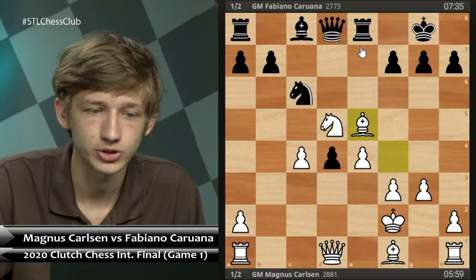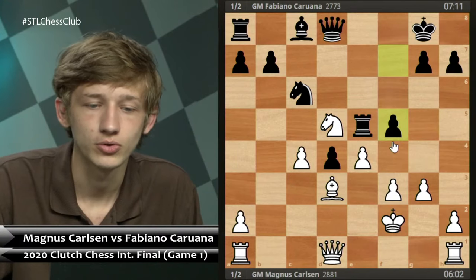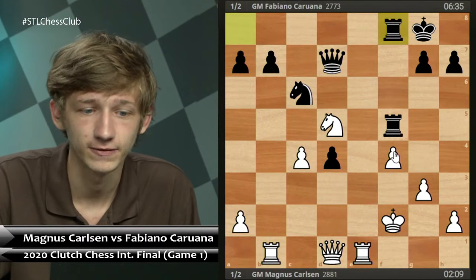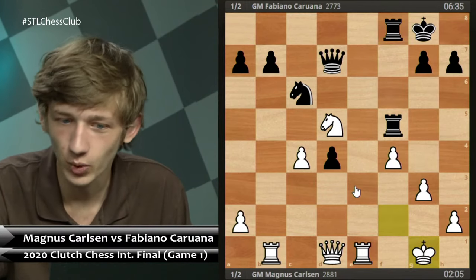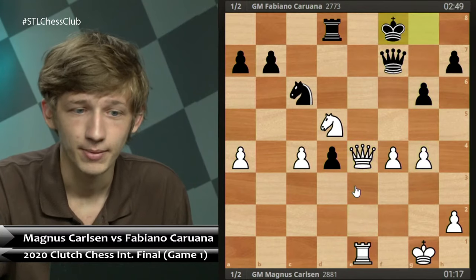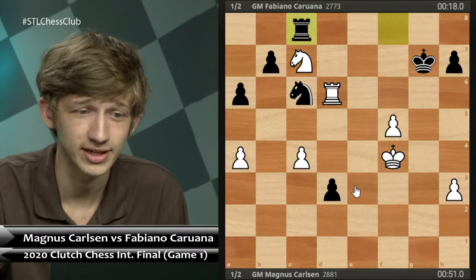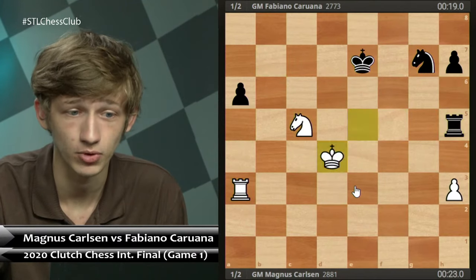Re1 was played and Bf4, White got some nice activity. After Nd-e5 a trade of bishop for knights, Bd3 blockades the pawn. Fabi tried f5 to create counterplay; after Re1 fxe4 Bxe4 Bf5, takes takes f4 Qd7 Rb1 Ra-f8. Magnus pushes on the kingside eventually but doesn't quite get enough — queens come off the board and this endgame may be technically winning, but out of nowhere Magnus hung all his pawns and the game was drawn in severe time pressure.